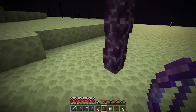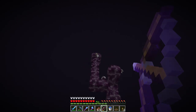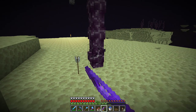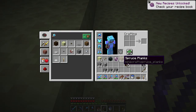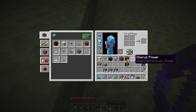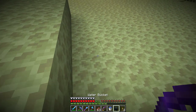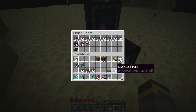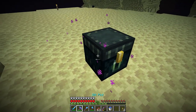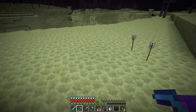The rest of these are chorus fruit. We can break this and it'll break just like kelp, and we can pick everything up. The chorus flowers are the seeds — we plant these to grow more. The chorus fruit, if we eat it, will randomly teleport us, so we're not going to snack on that right now. To grow these things you'll need end stone. Now it's time to find an end city.